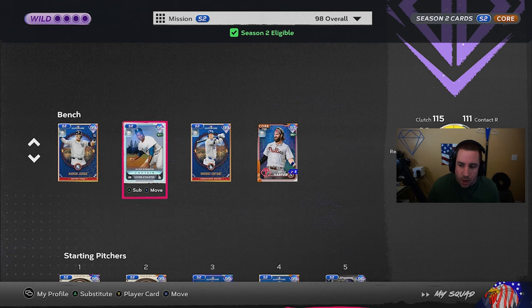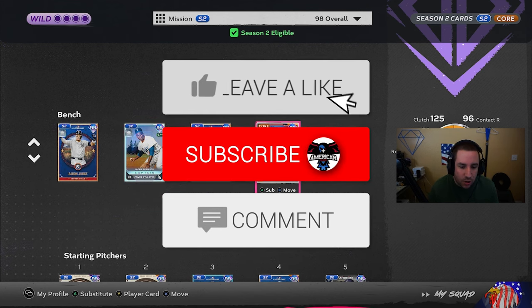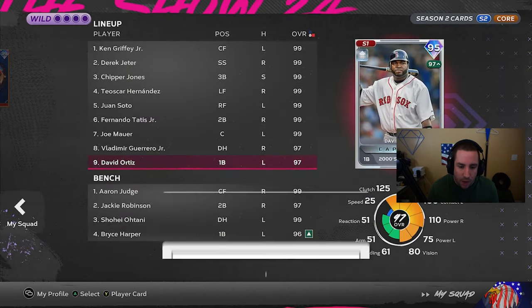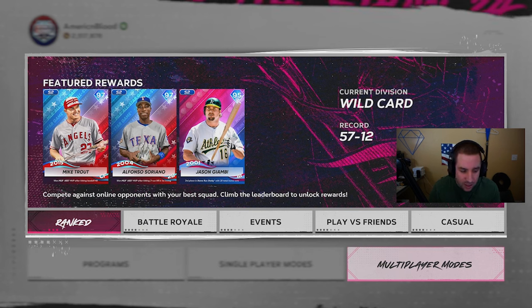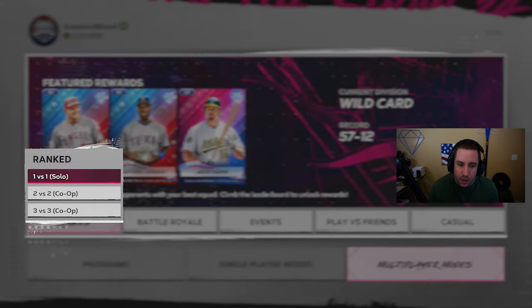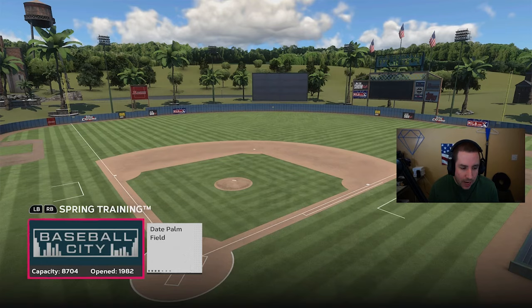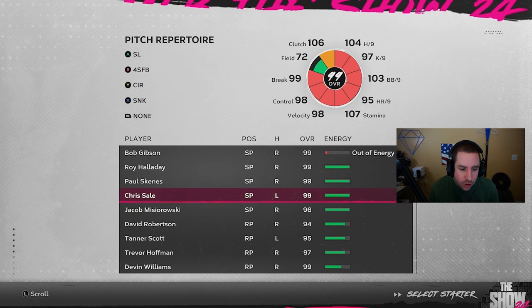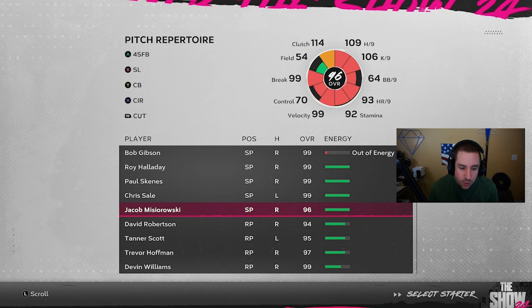Shohei Ohtani at 123/111, Bryce Harper at 96/102 with 125 clutch, and Jackie Robinson at 111/114 with 115 clutch and just 66 power — I might actually use him a few games. Anyways, that's gonna be the squad. We have not played ranked seasons in quite some time. We are on Hall of Fame difficulty. We are 57 and 12. Let's hop into a game. We're also going to have Jacob Mazarowski on the mound — he was really good previously so we're gonna try him again.